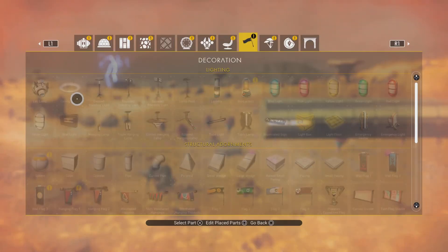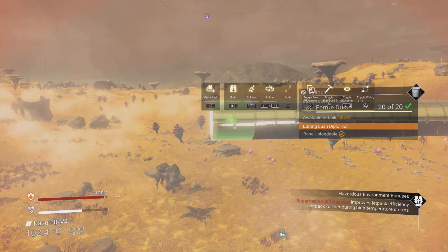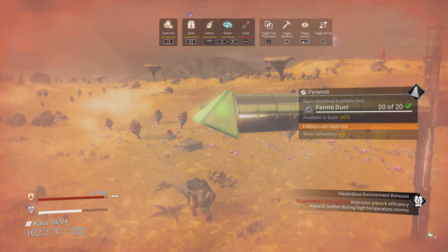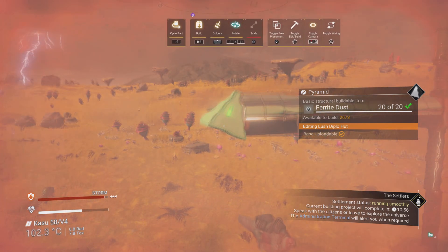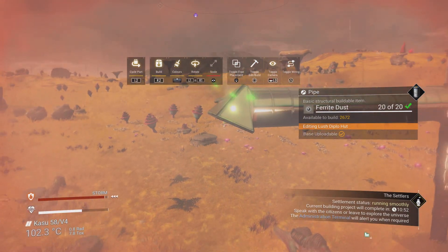It seems like some parts fail where others don't. I can't put a small pipe on the end of here, but I can put another cylinder — and another cylinder if I wanted. I can put this here, but can I make it into a point on the end? No — it won't rotate that way. It only rotates left and right, just spinning on this one axis.